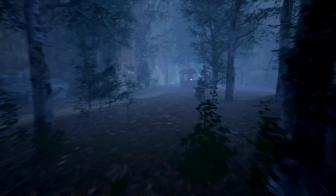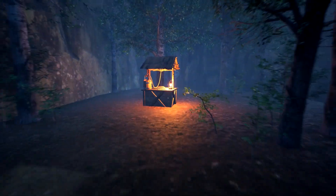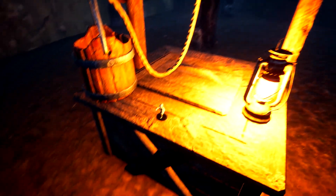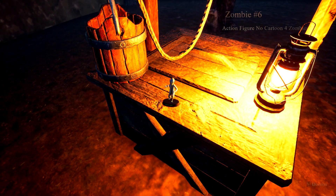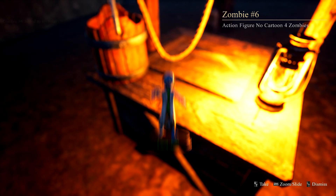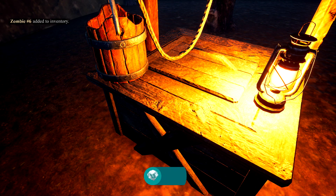Nonetheless, in the back left corner of the map is going to be this square well. Make sure you look to the right of the water bucket and to the left of the lantern right here on the basin, and then you're going to find the figurine right here. Make sure you pick it up and then pocket it with right trigger. Once this guy is in your inventory, you should be good for this achievement.